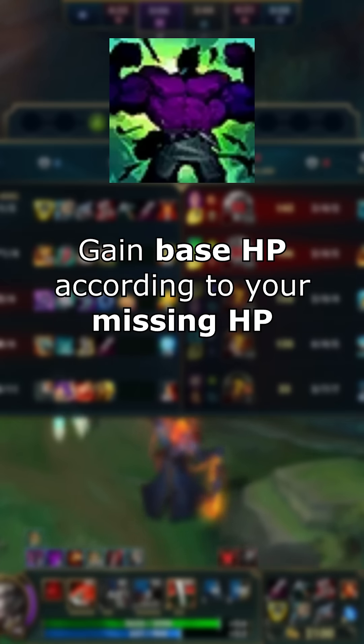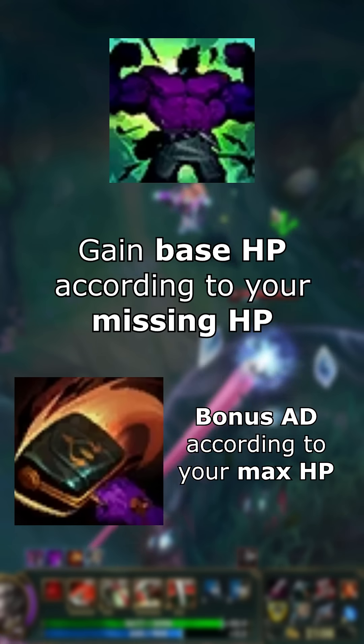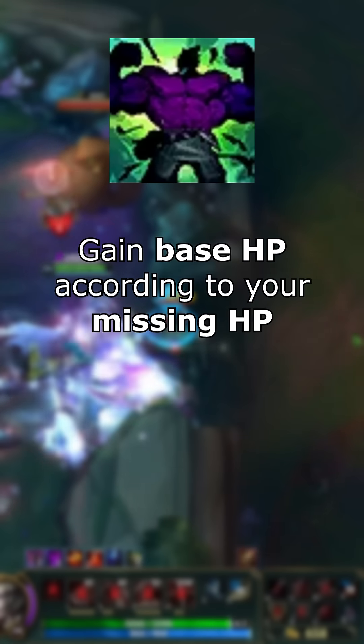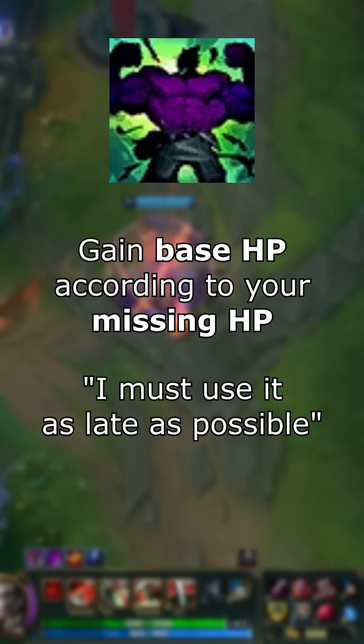The base health gain is crucial, since it gives bonus AD according to your total HP. At first sight, you are tempted to say: since it scales according to my missing HP, I must use it as late as possible, when I'm very low on HP, to get the most base health and the most regen.